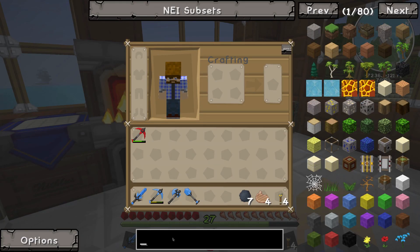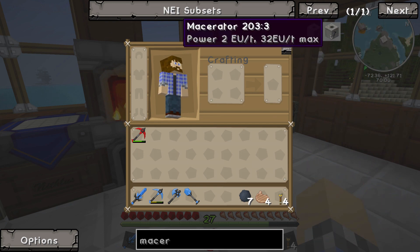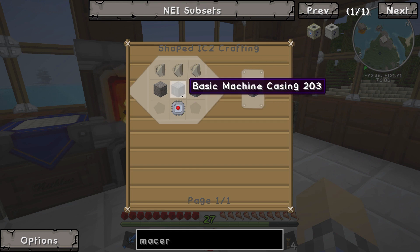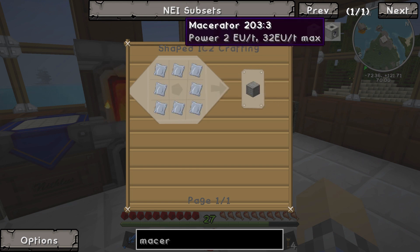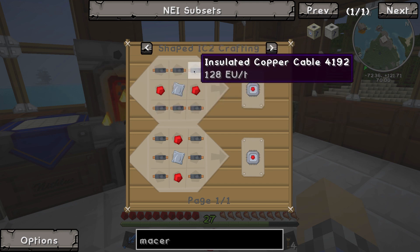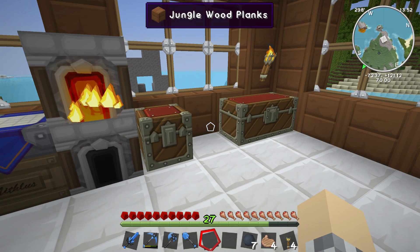Those things would be: first, a Macerator — which you should definitely build before an electric furnace — and second, an electric furnace. The Macerator recipe is simple: three flint, a couple pieces of cobblestone, a basic machine casing, and an electronic circuit. We haven't built an electronic circuit yet, but they're pretty simple: just an iron plate, some insulated copper cabling, and some redstone.